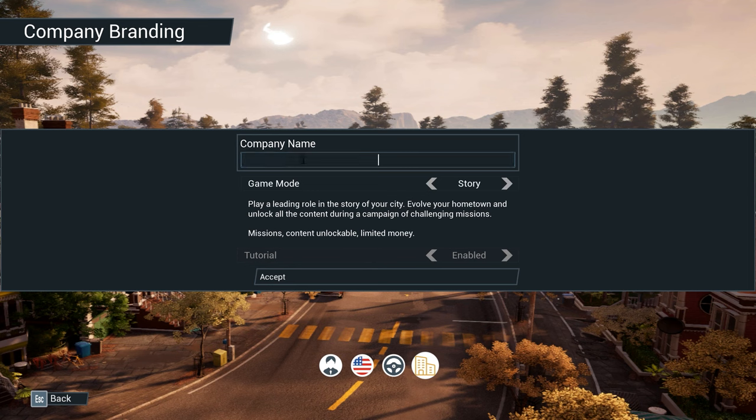Company name — let's go for LWD Transport, keep it nice and simple. For Euro Truck I had LWD Logistics, for this I'll have LWD Transport. Now, game mode: we've got career mode, sandbox, and story mode. Story mode — play a leading role in the story of your city, evolve your hometown and unlock all the content during a campaign of challenging missions. Career mode — build the most prosperous company with all content and skills unlocked. You know what? Let's do story mode. I do like a story-driven game. Accept.